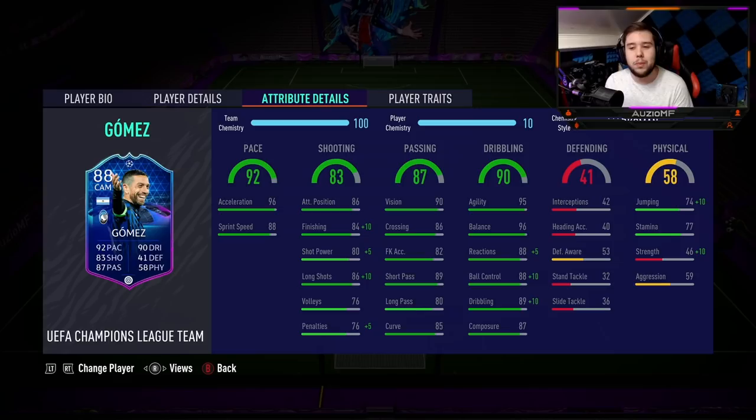Gomez is a really good player — amazing dribbling, amazing pace, amazing passing. Physicals, on the other hand, is a whole different story. For pace, I'm going to give him a 9 out of 10. We saw multiple times that acceleration and sprint speed come into play — we saw him outpace Virgil van Dijk, Koundé, and so many good centre-backs. I don't feel like he's on the level of rule-breaker type cards, but he's still a very fast player. For shooting, I'm going to give him an 8.5 out of 10 — it's still good without a doubt, but it's just not insane.